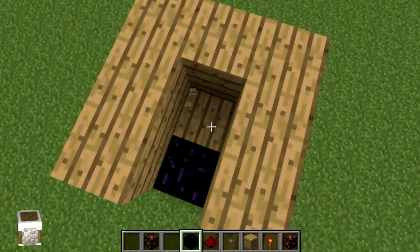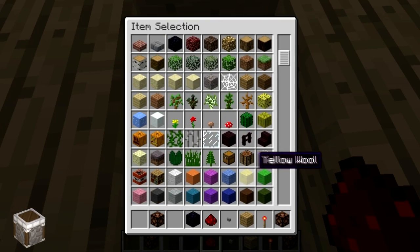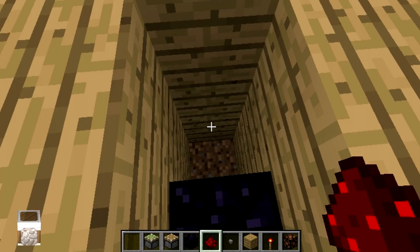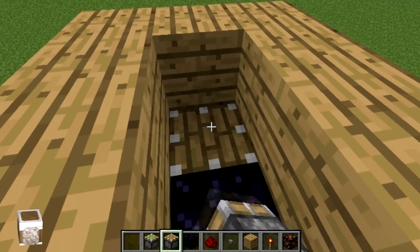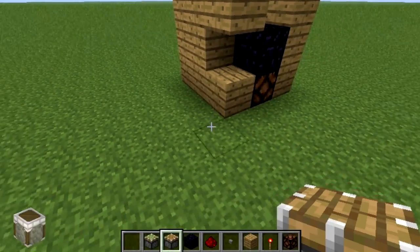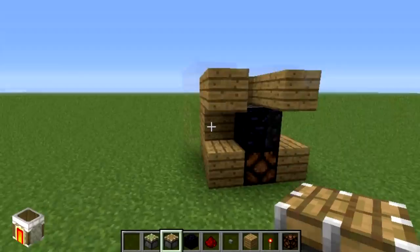That's basically to activate two pistons that we have here — one is going to be a sticky piston, and then the next one is a normal piston. Then what you're going to want to do is just carve out two little channels right here.